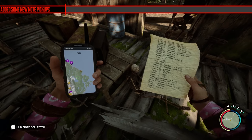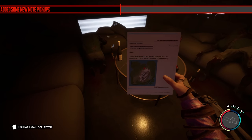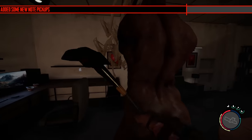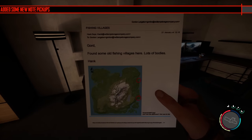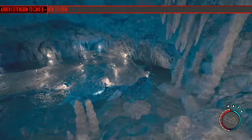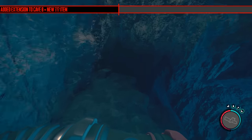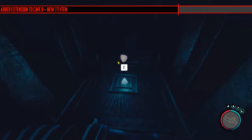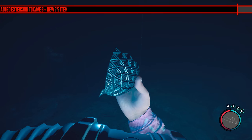Into spoiler territory: they've added new pickup notes to the game — two found in the fishing huts, one in the entertainment bunker referencing the fishing huts, and one in bunker residential. They're really fleshing out the story around the fishing huts. They've also added an extension to Cave B that's quite sneaky where they put it — right on the edge with a few boxes of items and one of the new three question mark items, which is basically a part of the artifact. It's safe down there, just don't fall or drown.